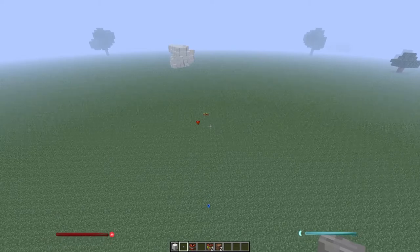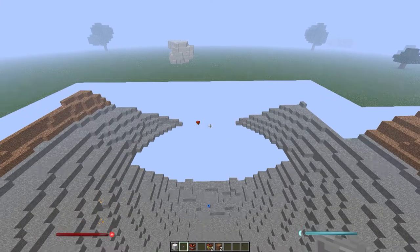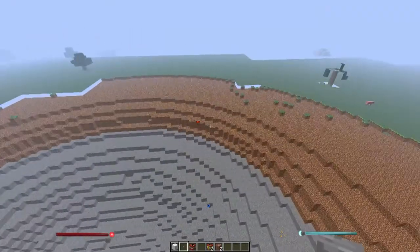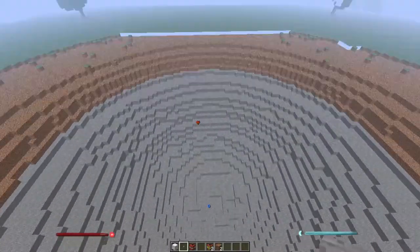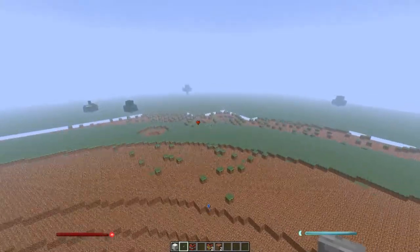So remember that was with the minimum capacity nuke — this is maximum capacity. At first nothing happens, but then you let it sink in a little bit. And there you have it. That is a nuke, a nuclear bomb. A little bit bigger than those three back there — just a little.